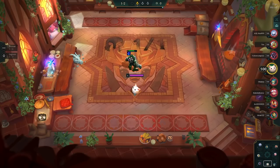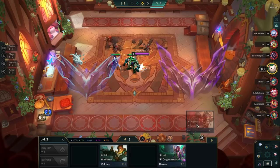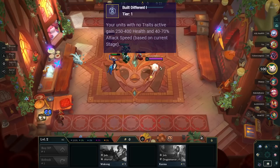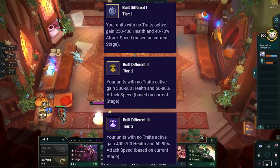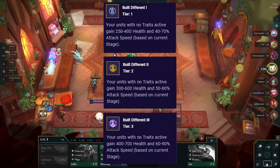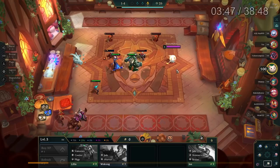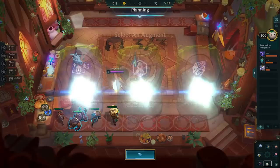What's going on everyone, this is BunnyMuffins. A lot of people wonder what to do when you get Built Different, so today we are going to go over three different games — one in Diamond, one in Masters, and one is the game getting into Masters. So if you ever wanted to climb from Diamond to Masters and run into situations where you don't know what to do with a certain augment, we're going to be doing a masterclass on Built Different right now.